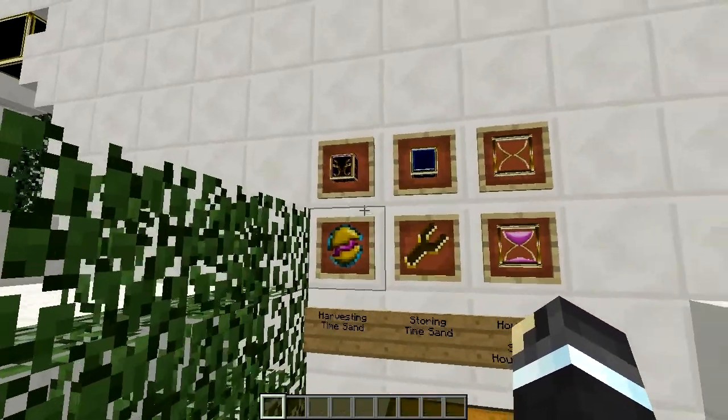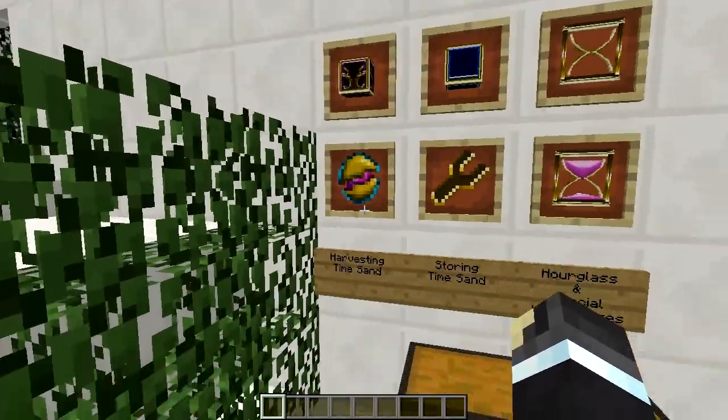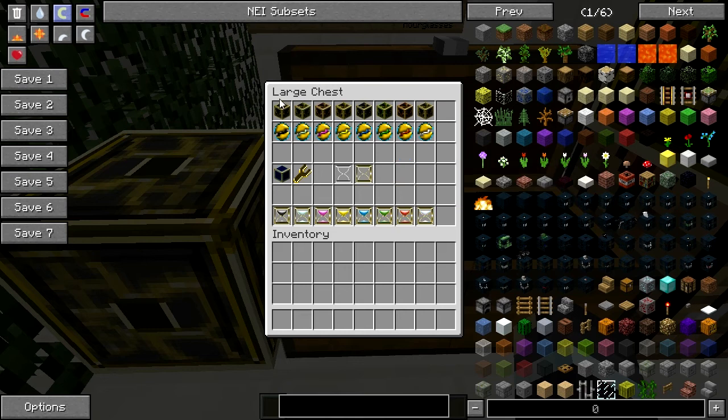First of all, you guys have to learn how to make good use of the extractor. In this chest I have different types of extractors: Death, Lunar, Life, Air, Water, Earth, Fire, and Light extractor. Each one of them comes with a different type of catalyst, so you have to match them — the Death one uses Death catalyst, Lunar has to use Lunar. Makes sense, right?